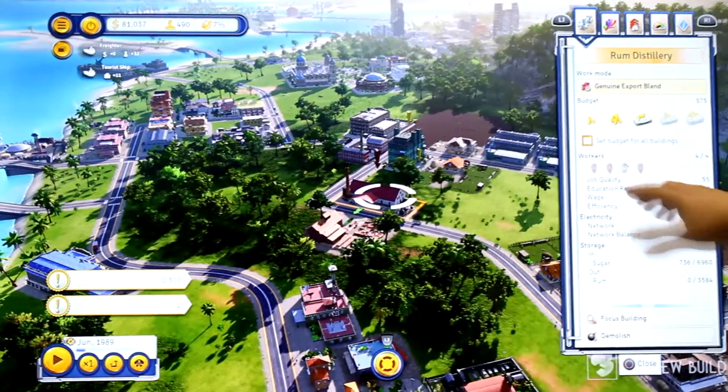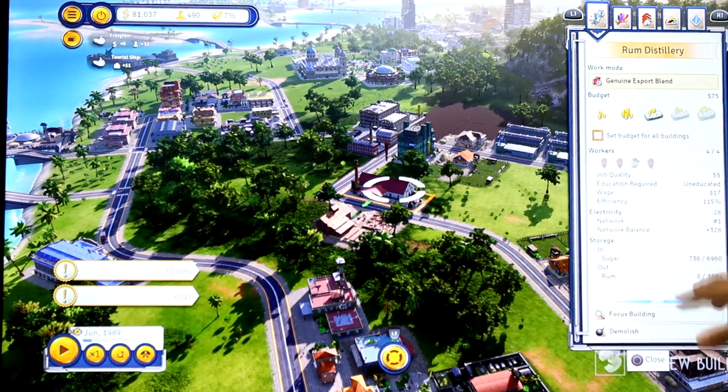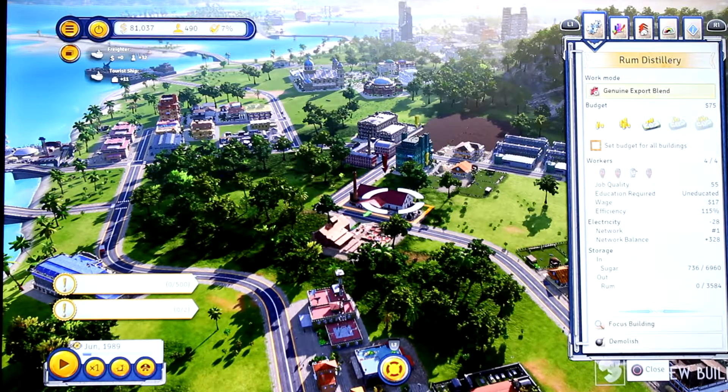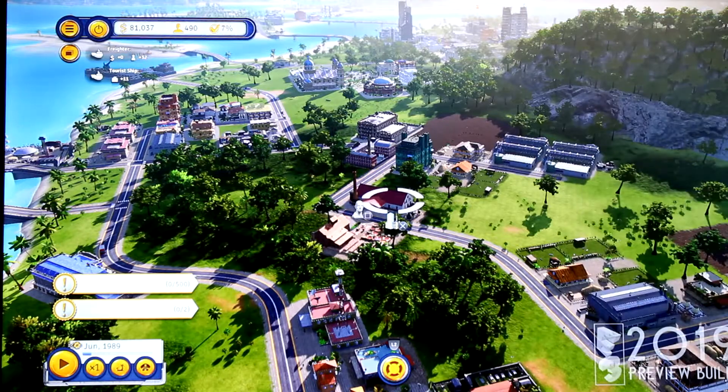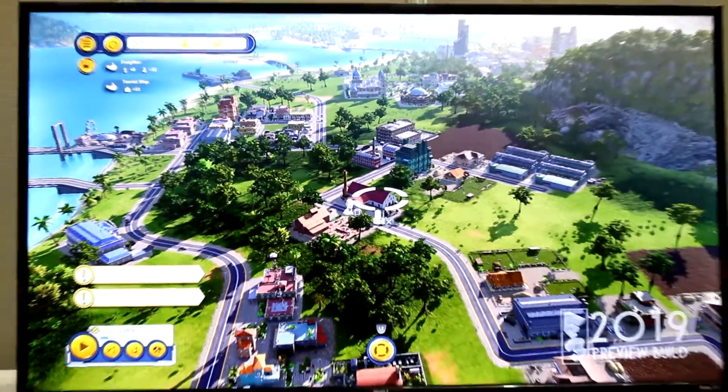We can see right now that all four workers are actually not at the rum distillery, that's why we're also not creating any rum. This is where the public transportation tools that we offer come into play, because we want to ensure that the player can make sure that people get to work as quickly as possible — like in real life, basically.